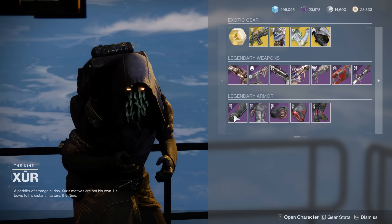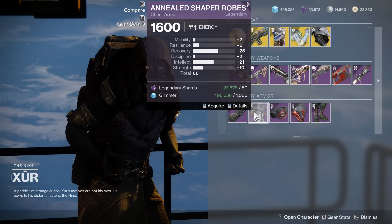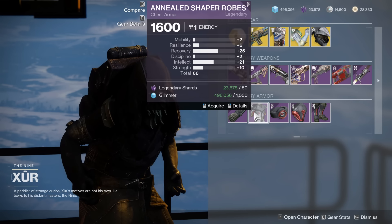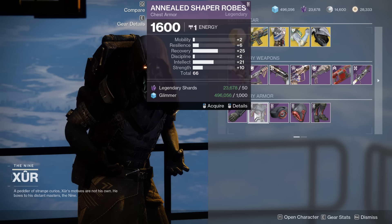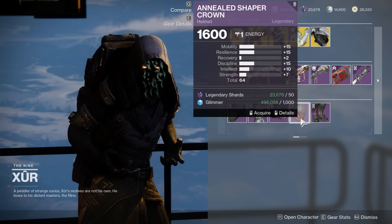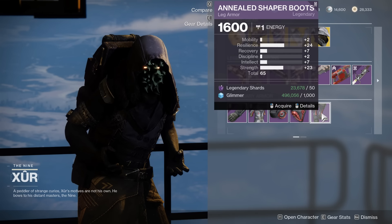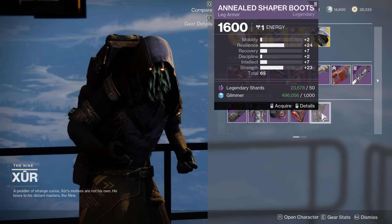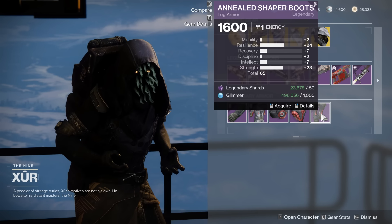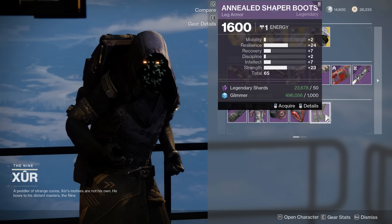For the Warlock — the Gauntlets are mid. The Chest, however, is not mid — that's very good: 66 with a huge Recovery spike. A little bit of Intellect; I'd rather see that in Discipline, but we're splitting hairs — this is a very good piece. The Helmet has too much Mobility and isn't quite as spiky. The Legs are extremely spiky with Resilience and Strength — if only the Titan got these, you could pair them with that build and be rolling in a melee build. Still, pretty good legs.